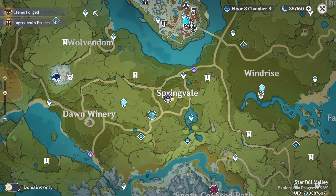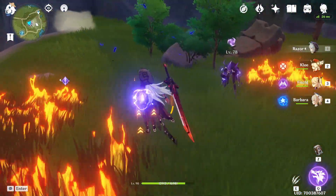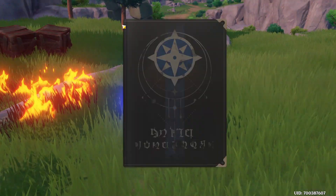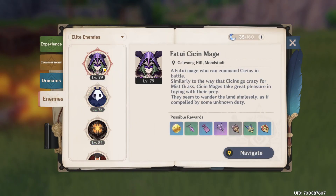After killing it, go back to the book, click on Elite Enemies again. I'll show you right now — I just farmed the first one and got some mist grass. Now go back to the book just like before, go to Enemies, then Elite Enemies.